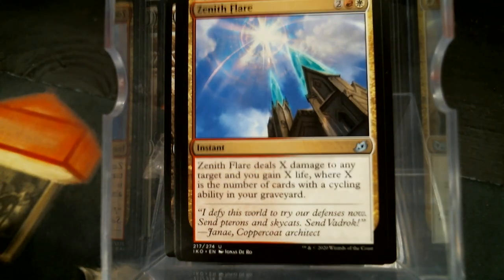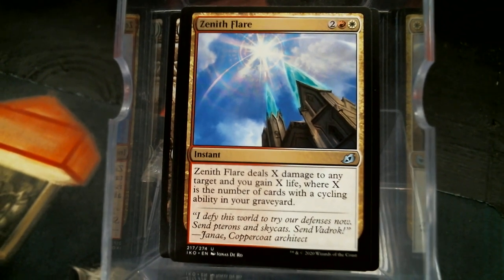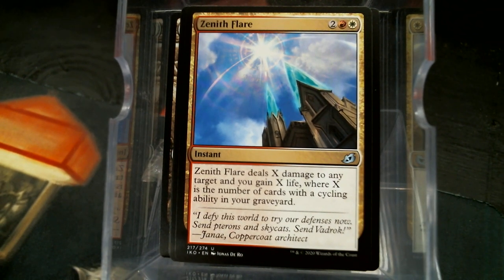Now I haven't read Zenith Flare yet, but I've heard that this is a card in 60-card formats. Zenith Flare deals X damage to any target, and you gain X life, where X is the number of cards with cycling in your graveyard. Wow. Yeah, this is power. I wonder if any of these 37 decks are going to be rotated around cycling — I bet they are now.